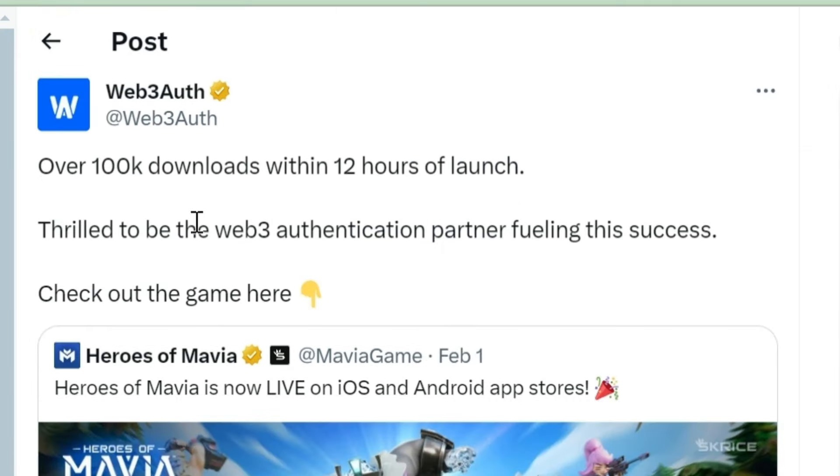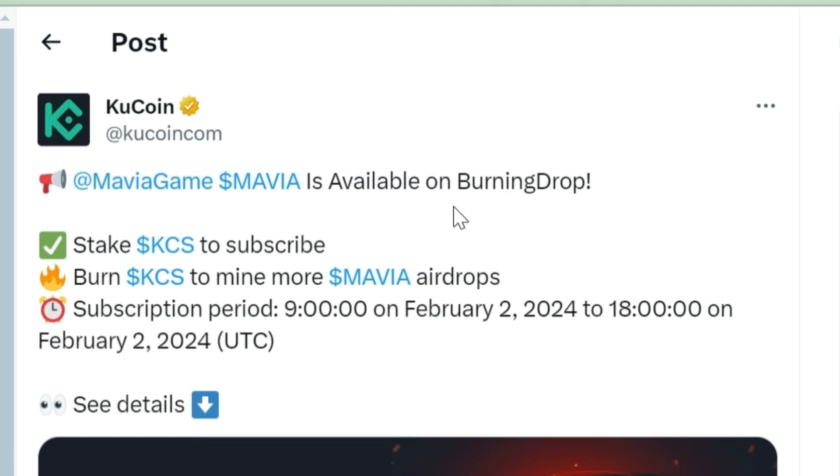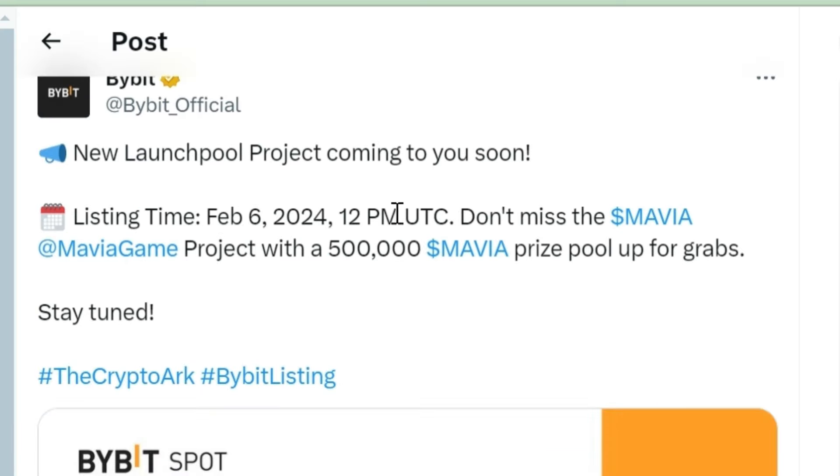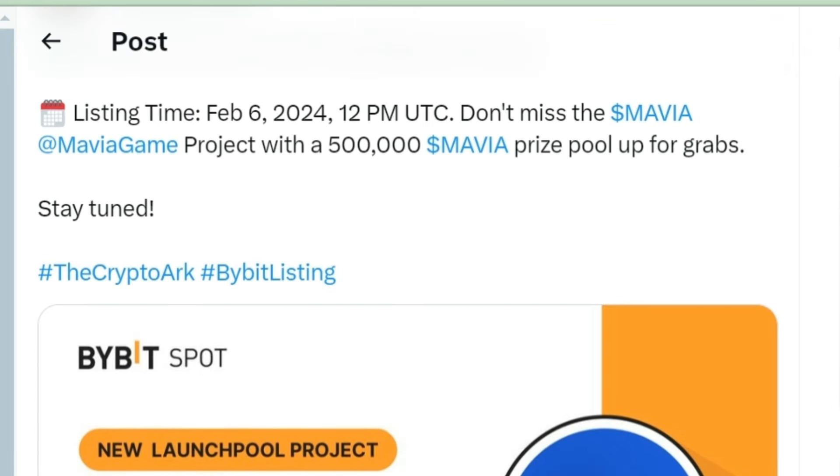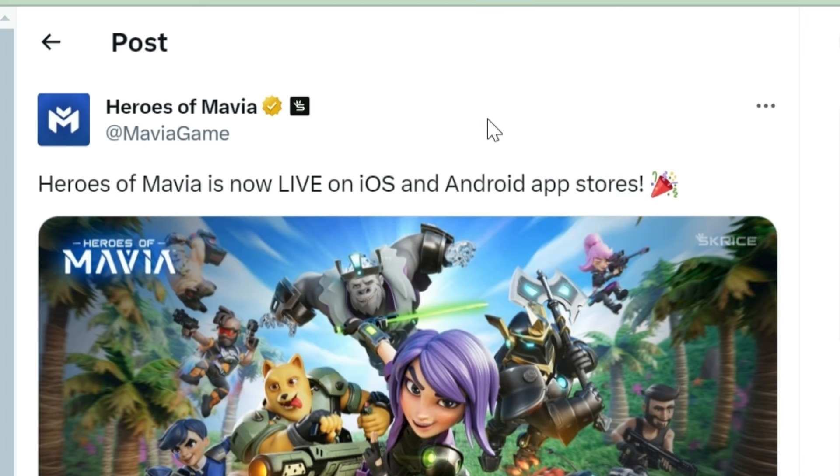The game is now launched — in just 12 hours, 100k downloads have already been taken. It is listing on KuCoin and also on Bybit on 6th February. This game is available on iOS and Android. You have to download the game and all steps — how to sync the account, how to sync the game with the airdrop account and the waitlist account — will be explained in today's video.